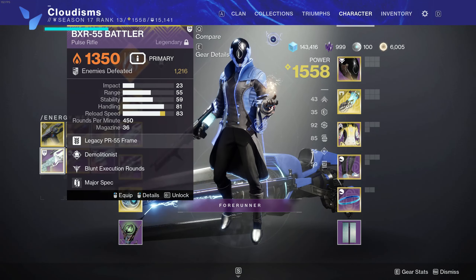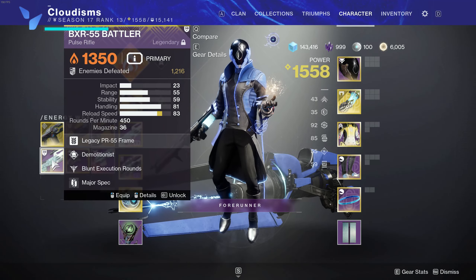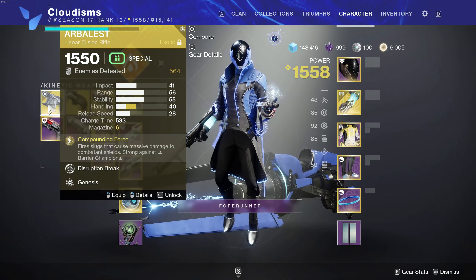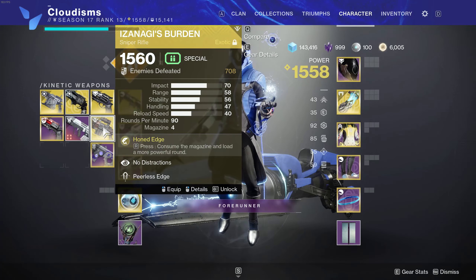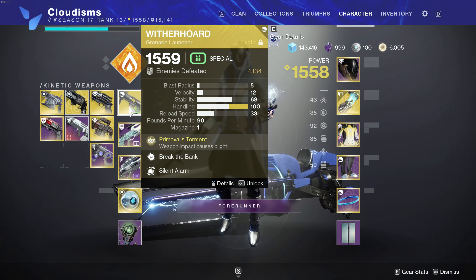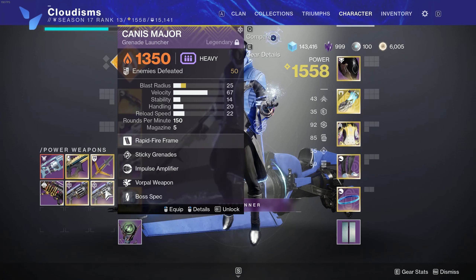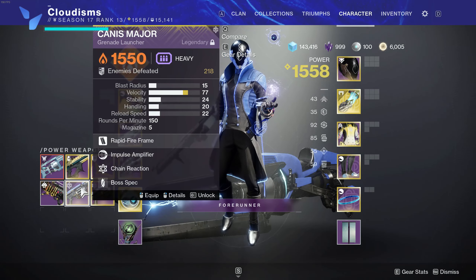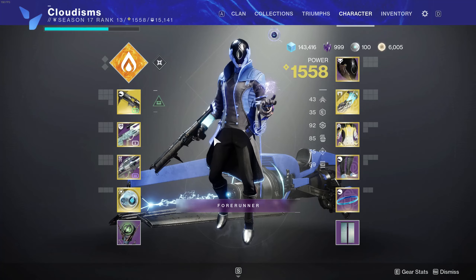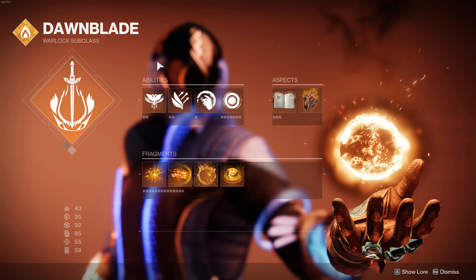I'd encourage you to try it out. If you can get the muscle memory down to use Blunt Execution Rounds, you're going to be very happy with this build. I'm using Wither Horde. You could easily slot in something like Izanagi's or Arbalest if you'd like. All of these are going to be great solutions. I'm using a Solar Rocket here. I also like these two grenade launchers, but I just don't have the roll I want. You can use a sword, whatever you like — this is very plug-and-play.